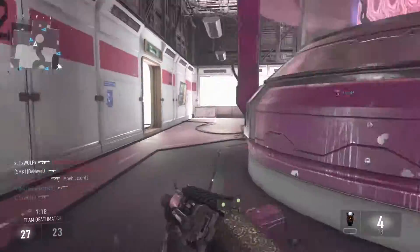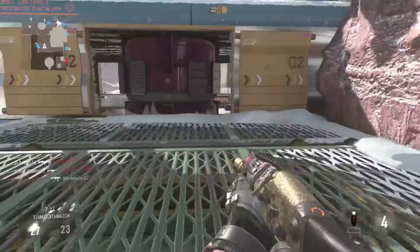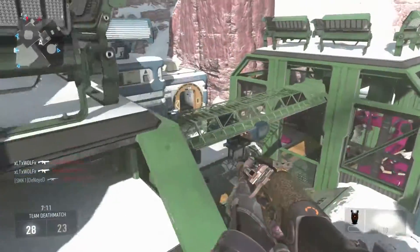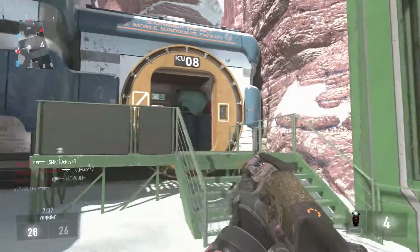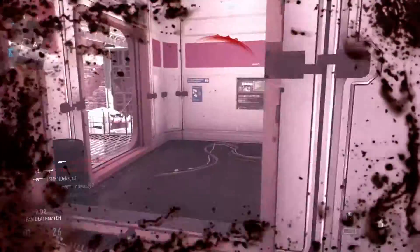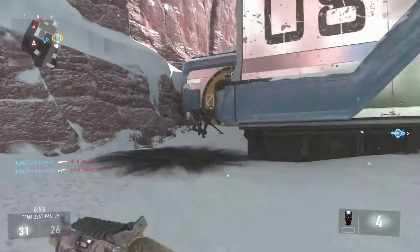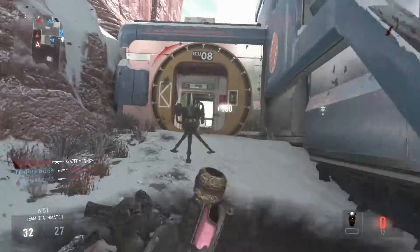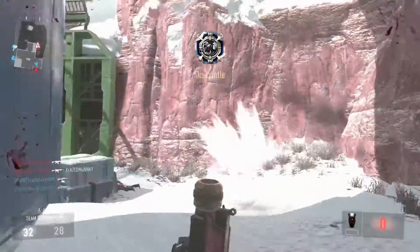The AE4 Widowmaker is the DLC weapon that comes with this map pack. It's a directed energy assault rifle with increased mobility and handling. Because it's an energy weapon you don't have to worry about reloading — you just have to make sure it doesn't overheat. From the gameplay in the video it does look like it has a reduced fire rate, so they nerfed the fire rate but gave you better handling and mobility in return.